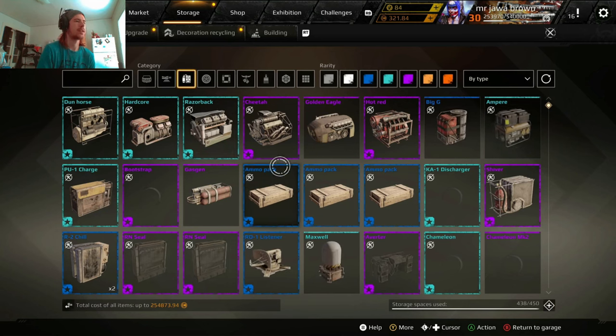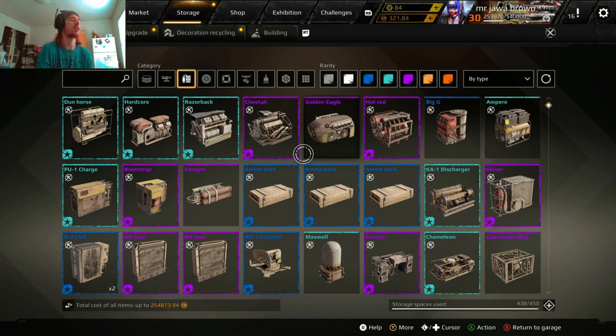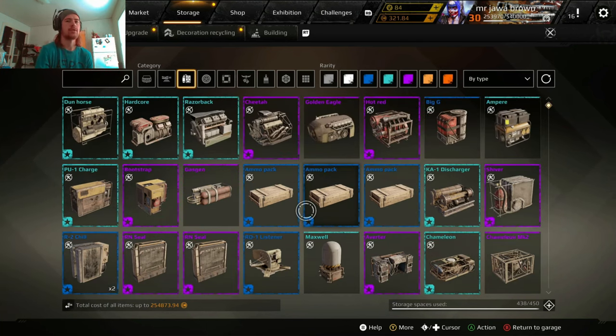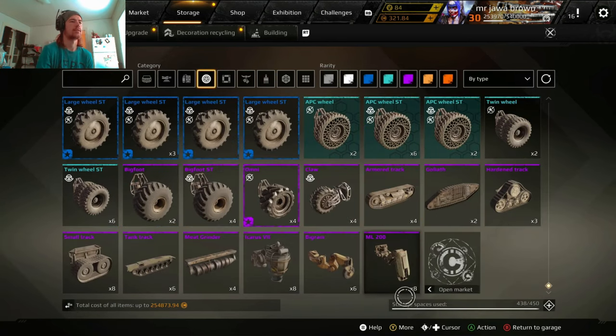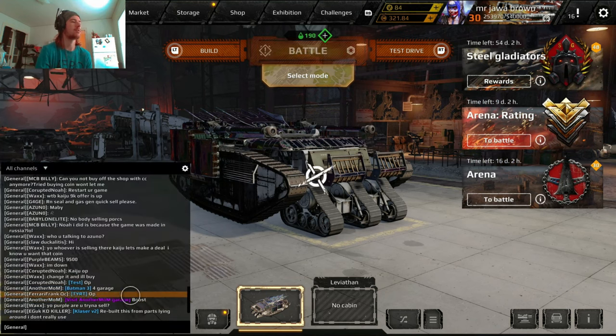I've been fusing everything I still need. I'm refusing this one because I don't like the weight limit — I want the max cabin speed. I'm trying to fuse my Colossus but it's currently on a build. I fused my Shiver, Chameleon, more ammo boxes, my P1 Charge, and some wheels for this event.